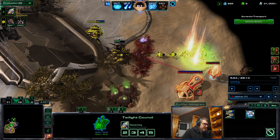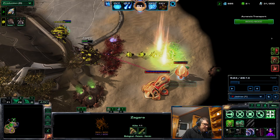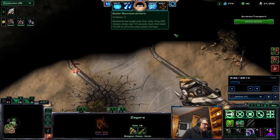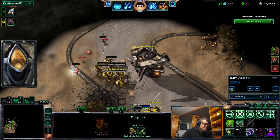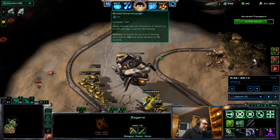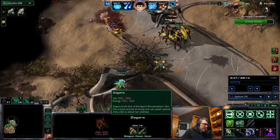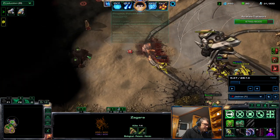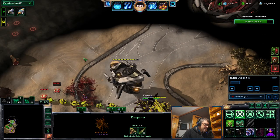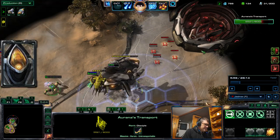If Zagara's banelings hit units, Zagara will not take damage back from double-edged. But they're also hitting this pylon, so Zagara received a lot of damage. Double-edged deals damage back, but it's healed at about nine HP over time, so units with less than nine DPS like Zagara's zerglings feel no effects. The first mine patch was here, the second one here, and there's a third patch — so Artanis is receiving significant damage.